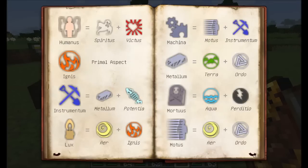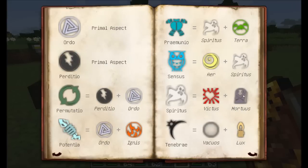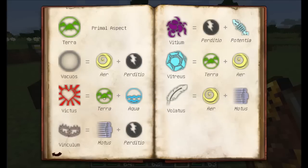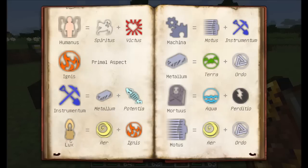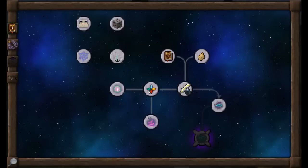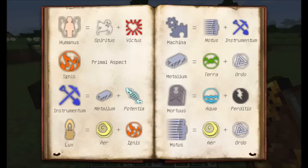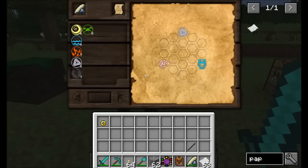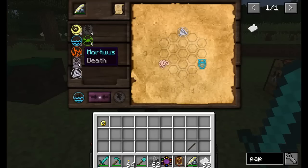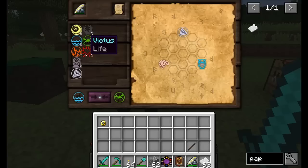Spiritus, being a compound aspect, is made up of Victus and Mortis. Victus is made up of Terra and Aqua — those are primals. Mortis is made up of Aqua and Perditio. In order to get this, we need to link Spiritus to Cognitio first. So let's make Spiritus: click Aqua and Perditio to make a Mortis aspect — I'll make two of them. Then do the same with Terra and Aqua to make a couple of Victus. Now combine Victus and Mortis to make Spiritus.